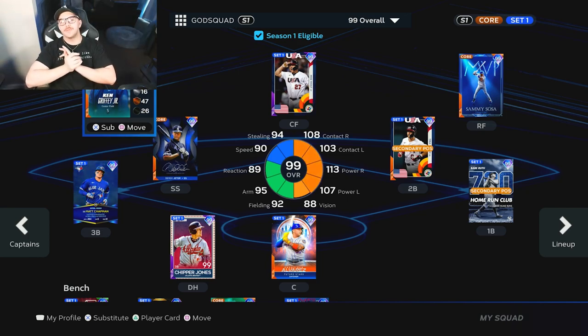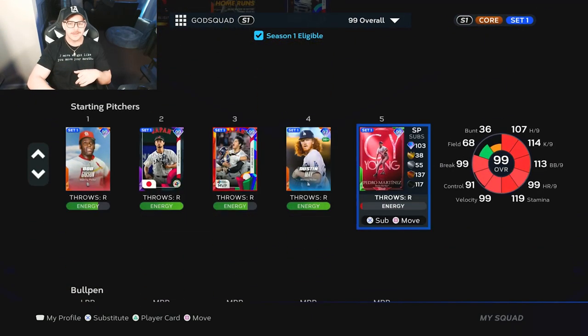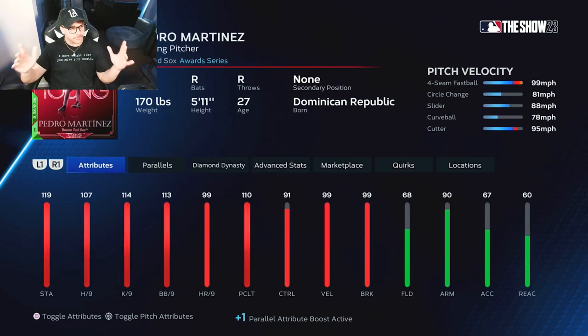What's up YouTube, it's Cam and today we are doing another player debut here in ranked season. The third and final set one collection boss: 99 Pedro Martinez. He's got 107 hits per nine, 114 Ks per nine, good velocity, good break, good control, good pitch mix. The only thing missing is a sinker, which has been kind of the meta pitch for multiple years in MLB The Show 23.